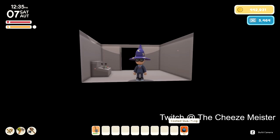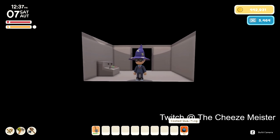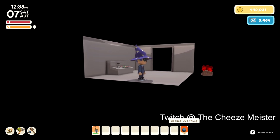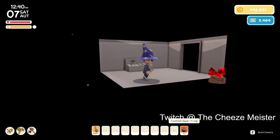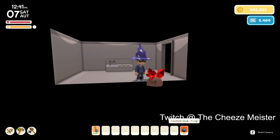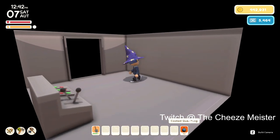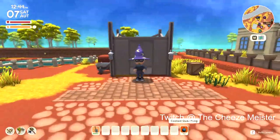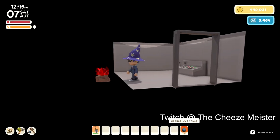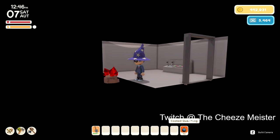Hello everyone, my name is the Cheese Meister, welcome to Dinkum. Today we are gonna explore a little glitch. As you can see, I have misplaced my rupee on the outside of this wall after coming up the elevator. It is not here, but if I go down I can see through the wall.